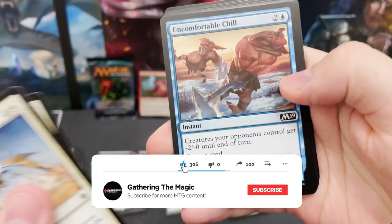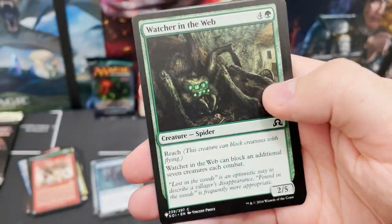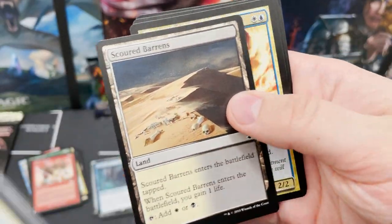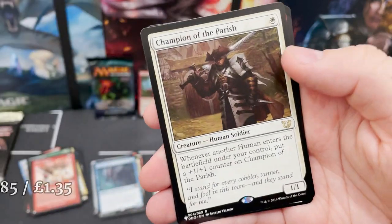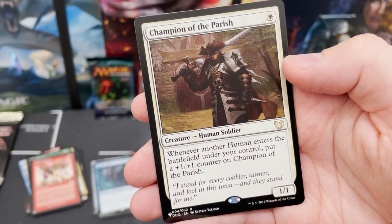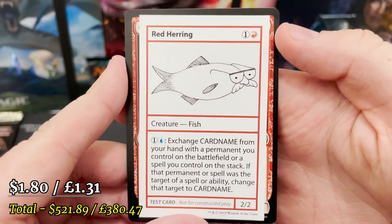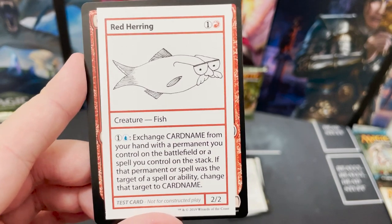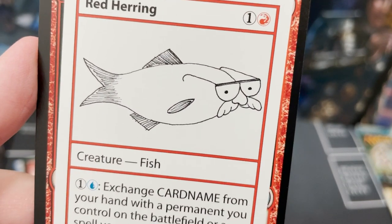If you've enjoyed the pack opening and my non-stop rambling, do subscribe — it's free and it's a win-win for everyone. Hospital Mantis, Scour, Barons Meddling Mage — on to the rare. Champion of the Parish — one-drop white. And the last playtest card is A Red Herring — exchange a card from your hand for one in play under your control. Cool way to finish the playtest cards.